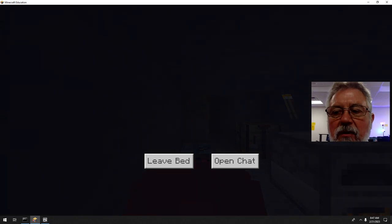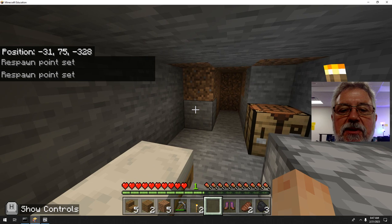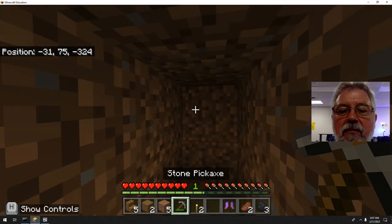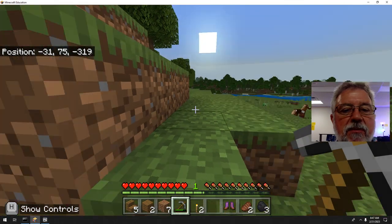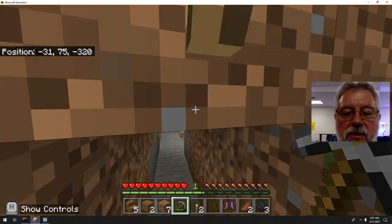That's really what your first day looks like — you got wood, tools, a bed, a shelter. It's pretty good. Now I can go about finding the rest of what I need. When you come out in the morning, sometimes there will be mobs still around. There are some creepers right there — definitely watch out for those.